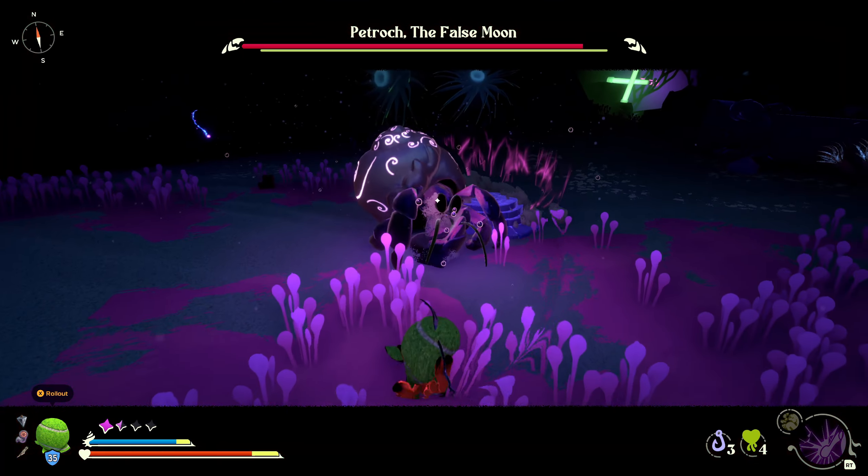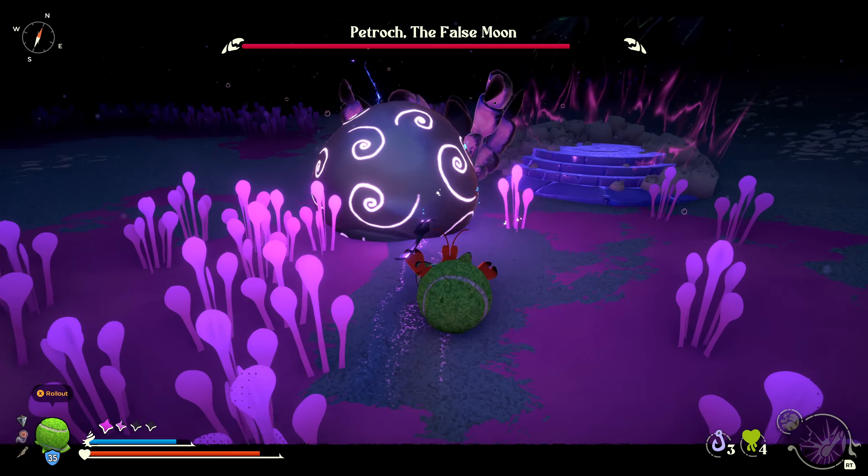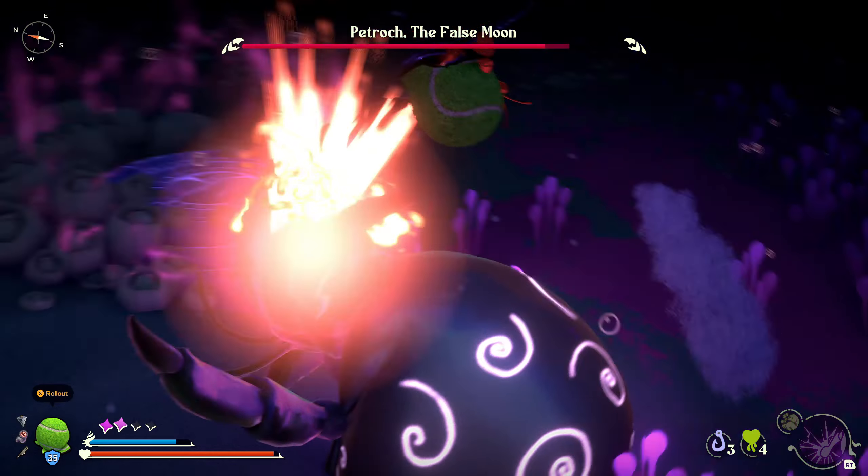Now it's going to do this attack where it goes into its shell. Don't attack it — you can't actually hurt it when it's doing that, but being able to break its posture is extremely useful.